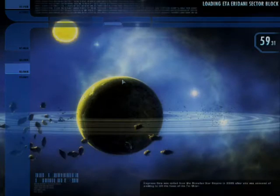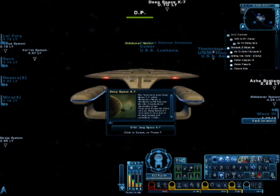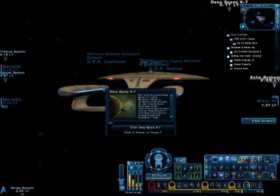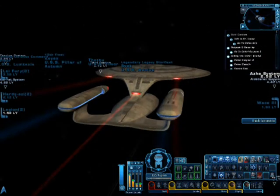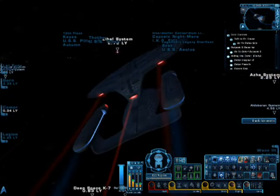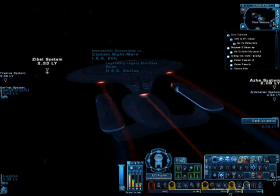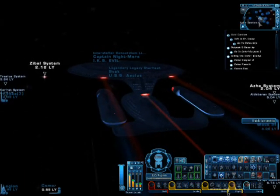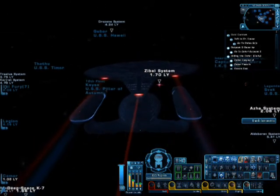I've got a ton of energy credits, so let's go see if we can find ourselves a full auto rifle. I'm going to use the exchange. Am I going the right way? We'll find out soon enough. Drizana — yes, I am going the right way.